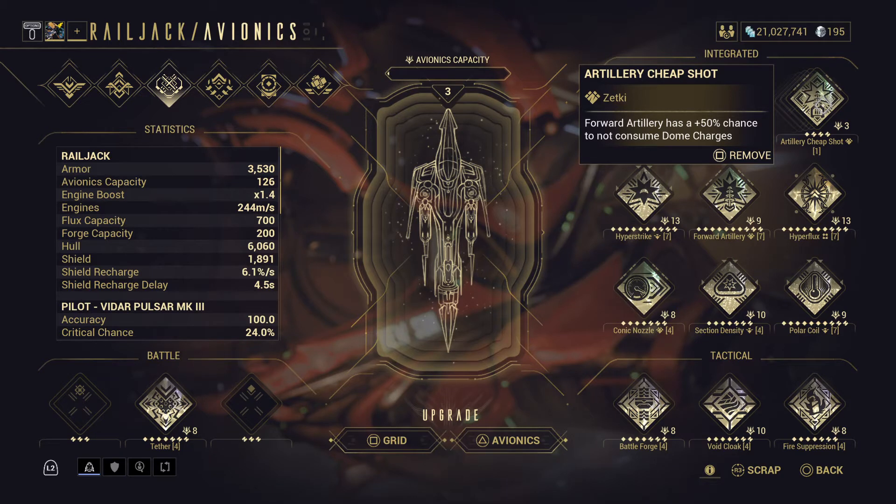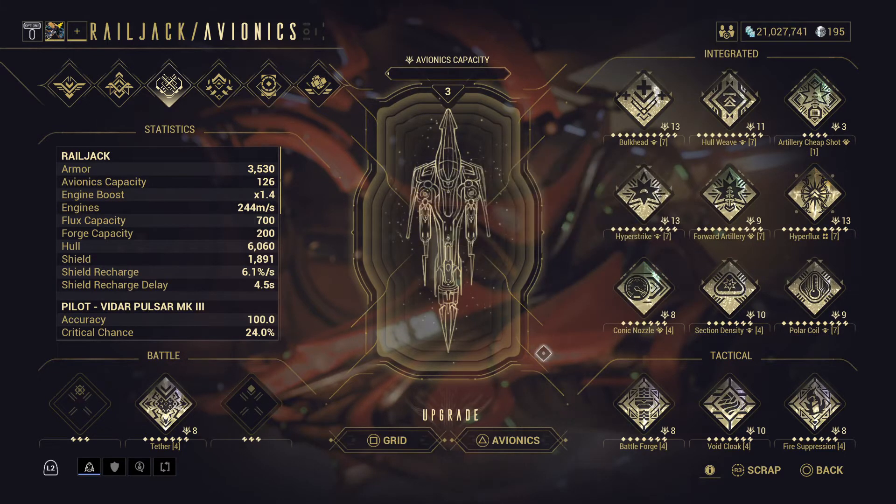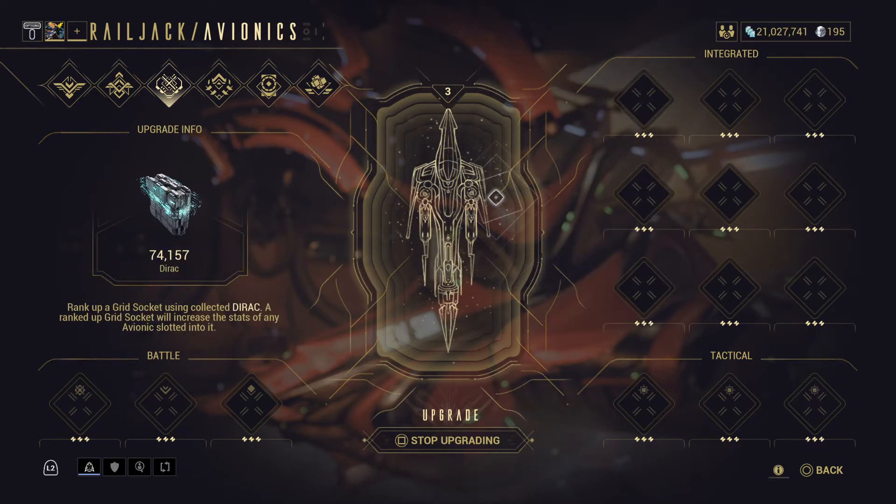Because they're replacing some things — say artillery cheap shot is maxed out — some of these are getting replaced or having their drains increased. Railjack mod drains have been rebalanced for the new Plexus system: Hyper Strike goes from 13 to 15, Predator's drain from 8 to 11, Section Density from 10 to 15, and Forward Artillery from 9 to 16. So everything we grinded through — all the bugs and crashes — and it seemed like a decent enough change converting to a mod slot system, converting all Dirac to Endo.